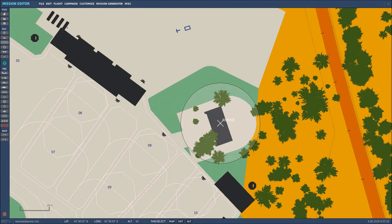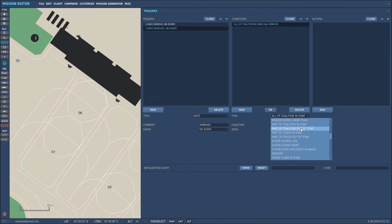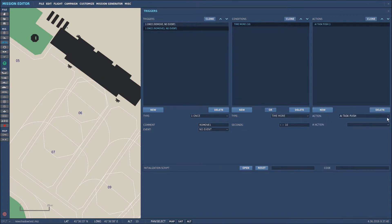Now we need to set the rules for the trigger to remove those items. Go to 'set rules for trigger', create a new one and call it 'remove one'. We'll do it after 10 seconds - that's just for video purposes; normally I would do it at mission start. Select 'time more than 10 seconds', then select 'scenery remove object zone'. The zone that I want to remove from is 'remove'.